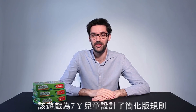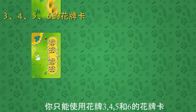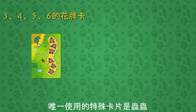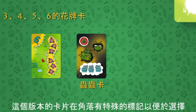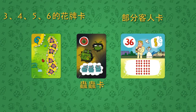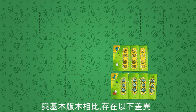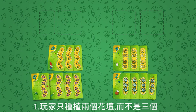The game has a simplified version of rules for children of seven and older. For this version, you can only use flower cards with three, four, five, and six flowers. The only special cards used are the bugs, and only a part of the customer cards is used. The cards for this version have special marks on their corners for easy selection. Compared to the basic version, the players only plant two flower beds, not three.